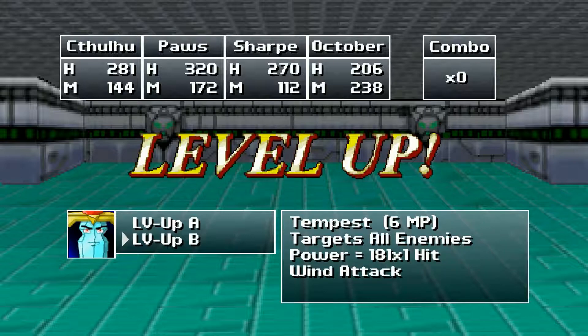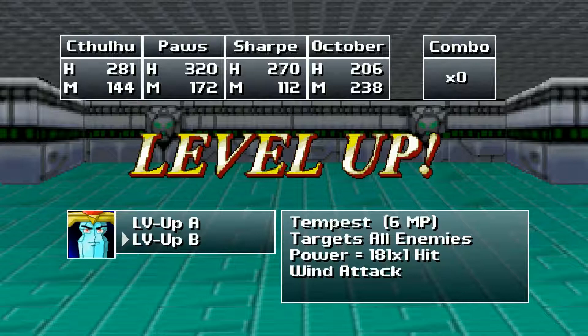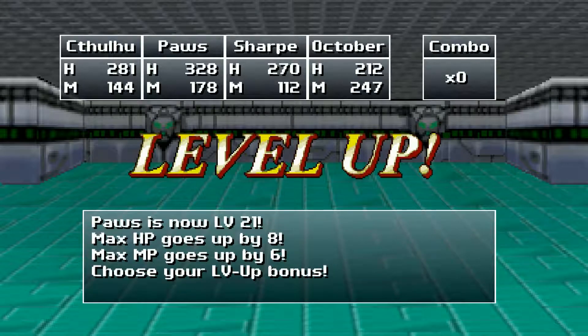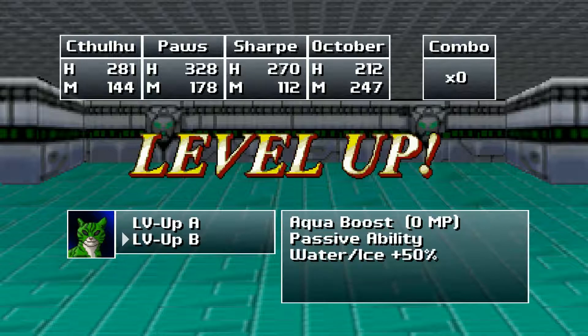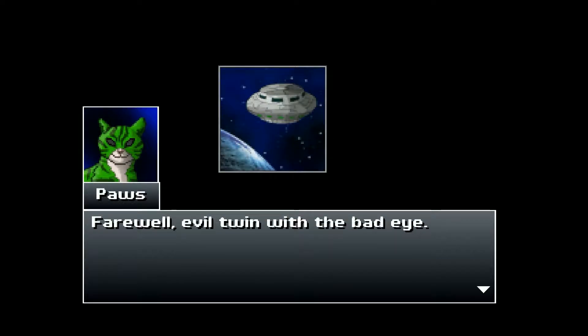Sharp: targets one enemy extra hits versus targets all enemies extra damage. That's good for bosses and good for enemies — basically double power for random encounters or extra damage for bosses. I'll go with this for killing enemies faster. October: double spell power next turn only — that's pretty good, good for bosses. Pause: small chance that insane enemies will become stunned, or water and ice plus 50 percent. I don't use insanity as much as I probably should — let's go with the extra water and ice damage.